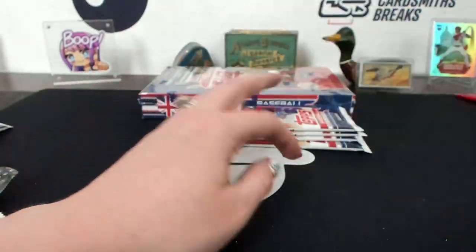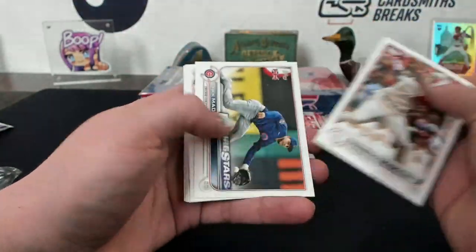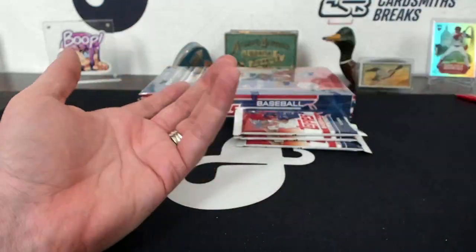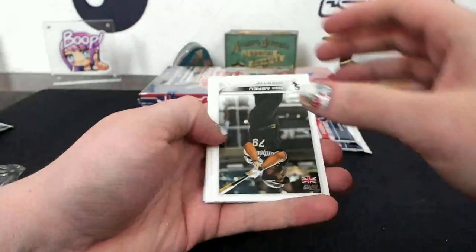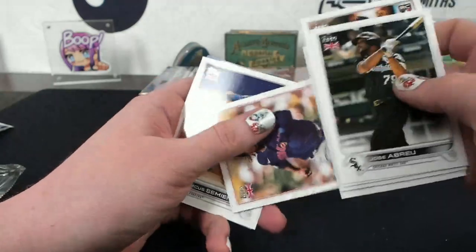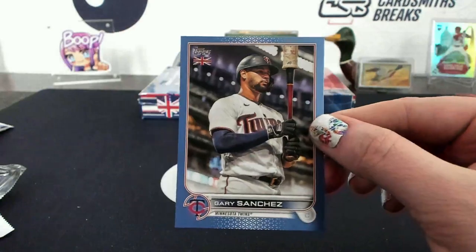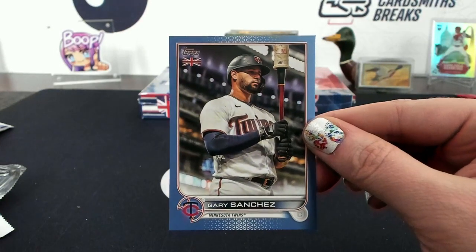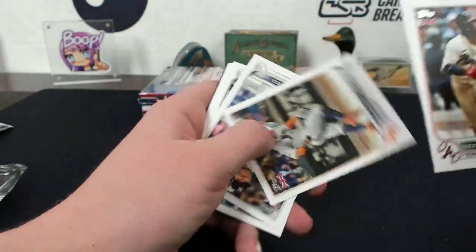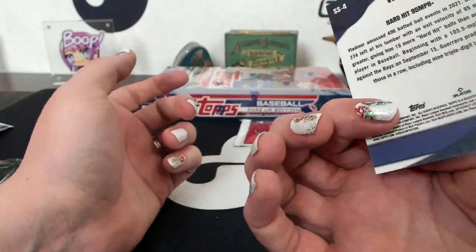Bobby Witt Merlin. Wow - a rare appearance from Doc! I almost called you Donald. There is a blue at the end of this pack - Gary Sanchez for Minnesota - Wendell Went Wailing - 36 of 75. Blue Gary Sanchez. Julio and a Vladimir Guerrero Significant Statistics.